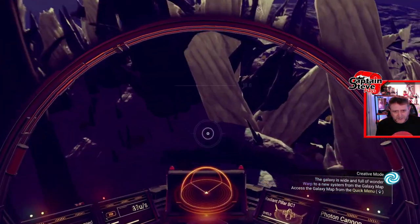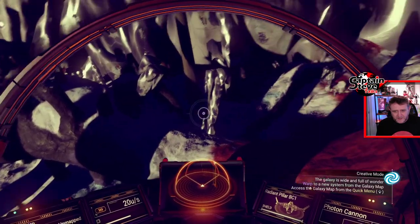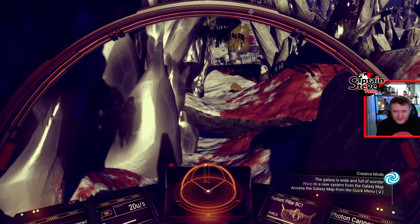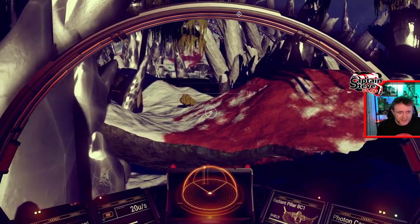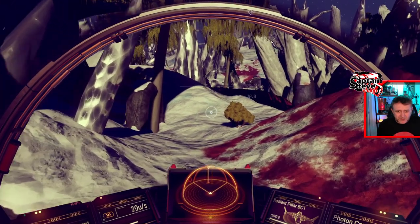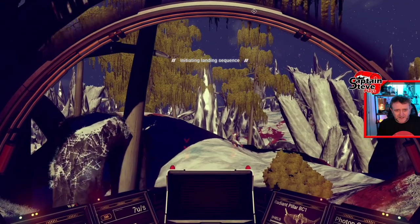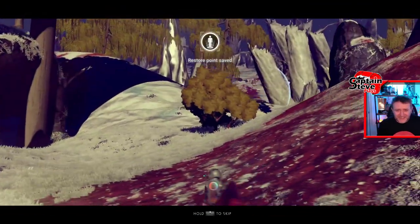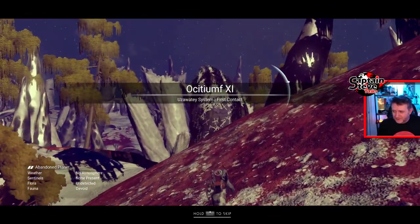Holy fudge — do you see what I mean? Trying to land on some of these planets might be a little bit dangerous. Oh my days — hold on, this is an airless world and it's got bloody trees and bushes on it! Completely unexpected. But look at the color scheme — it's red, white, and black. It matches my logo colors — have I found a new home? It's an airless world!